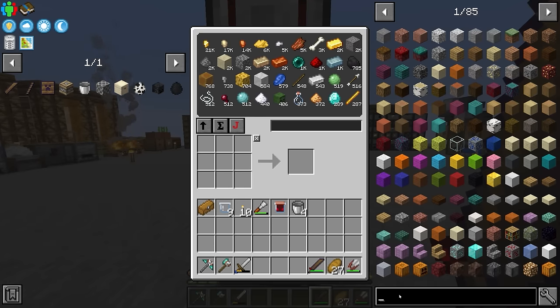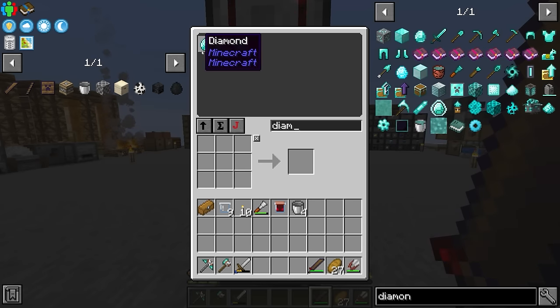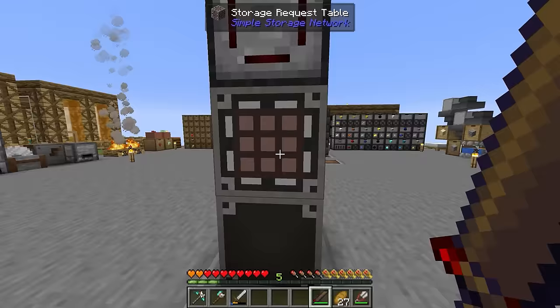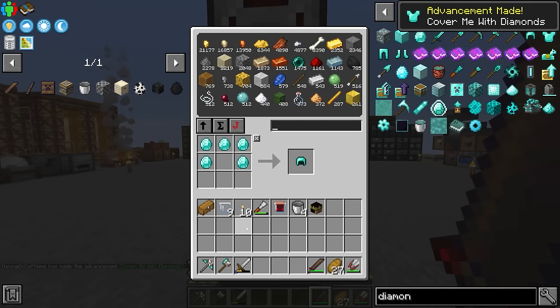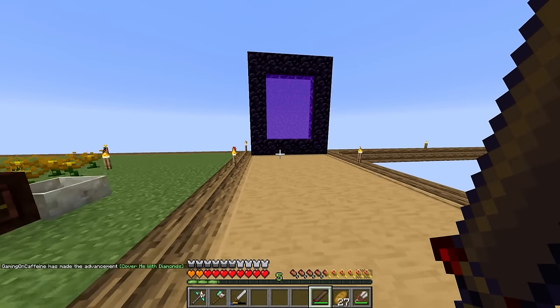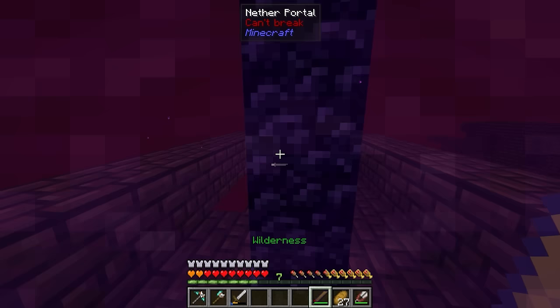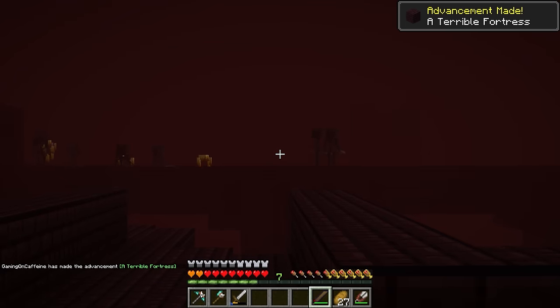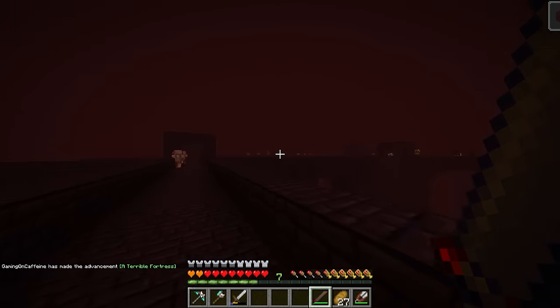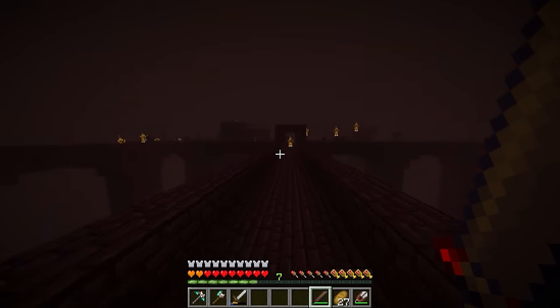The only thing we really need to not die instantly heading into the nether is some armor. Thankfully we have almost 300 diamonds, so we can quickly throw together a full set of standard diamond armor. That should be good enough for fighting some wither skeletons. Heading through into the nether, we spawn directly inside a fortress, so it shouldn't be too hard to find wither skeletons. The hardest part will mostly be avoiding blazes, and if we do see any we can always kill them too.